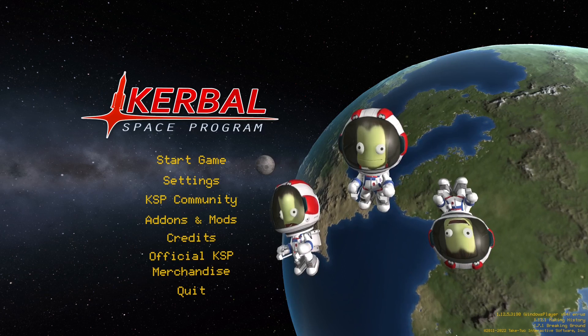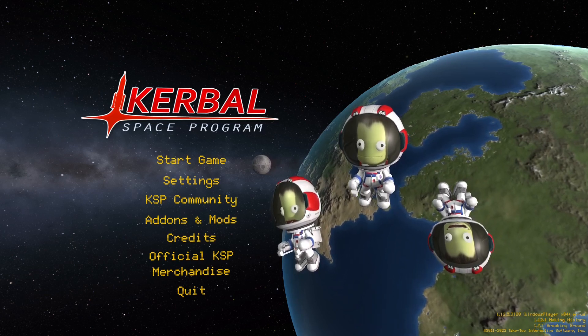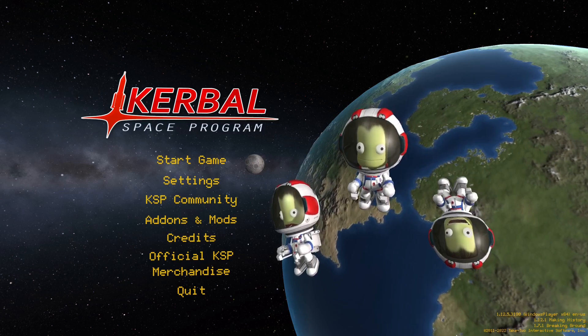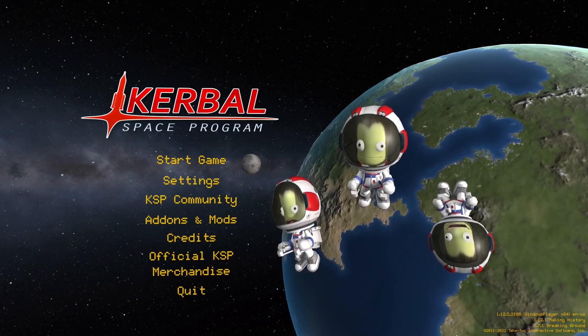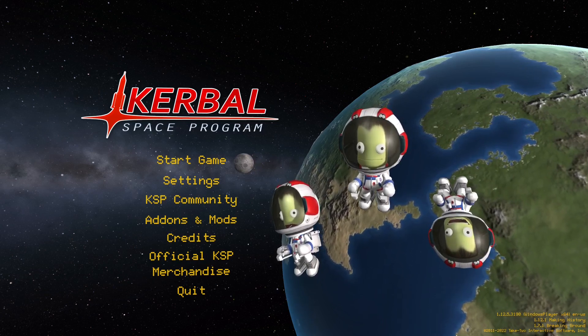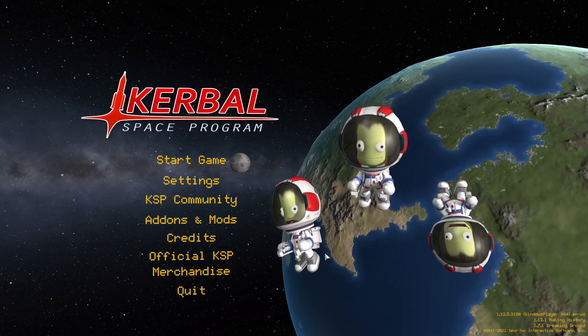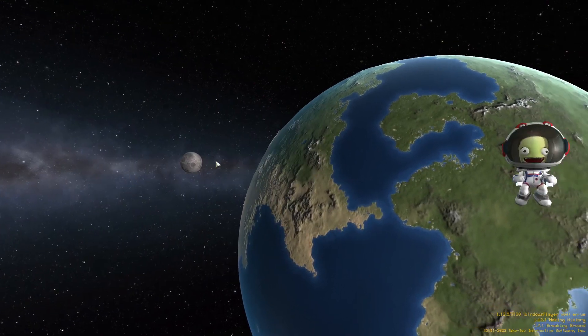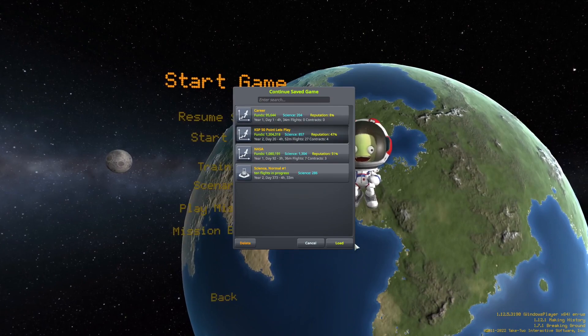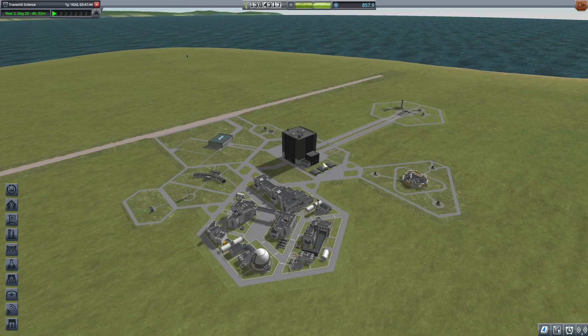Hello YouTube, welcome — Checkmate here. This is episode 22 in my let's play Kerbal Space Program series. In this episode we're going to be getting our space station into orbit around Minmus, and I'll show you the crafts we're going to be using — it'll be the same setup that we used for Kerbin and for the Moon.